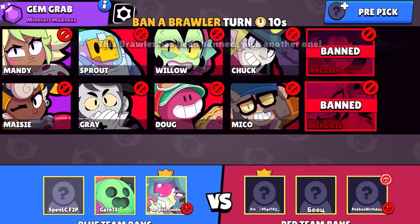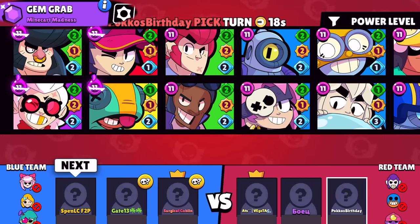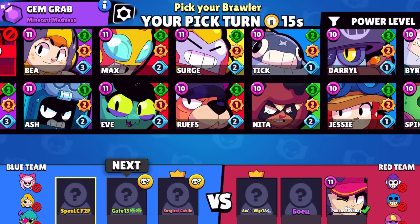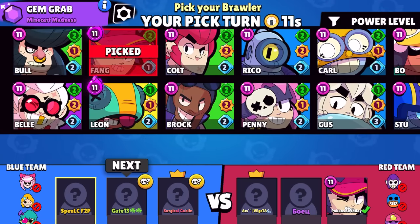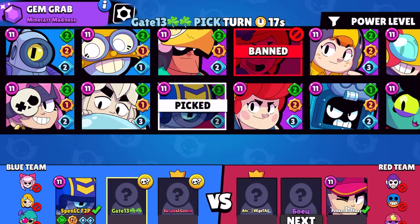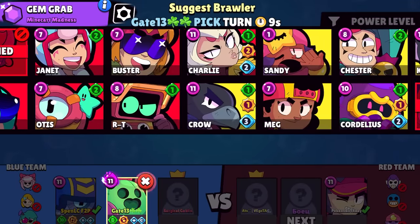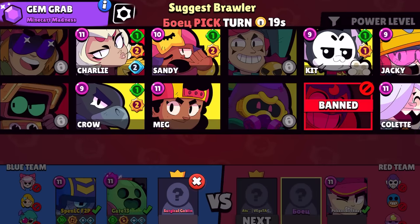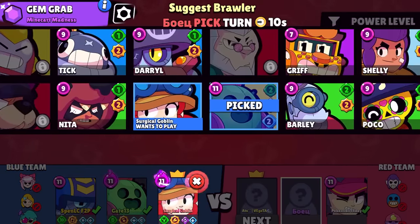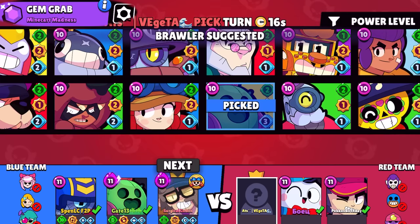Moving on to the second example — Minecart Madness Gem Grab with no modifiers, so the meta isn't changing too much. We see straight away that surgical is going to ban Angelo and I'm going to ban Melody. Angelo is just insane in most people's hands; Melody you might not want to ban this low in elo towards diamond because it takes skill to use, but it's still cheesy. I'm looking for brawlers that can do decent into Fang — Stu has a pretty good matchup into most things, especially tanks, and it's hard for Fang to connect supers onto me.